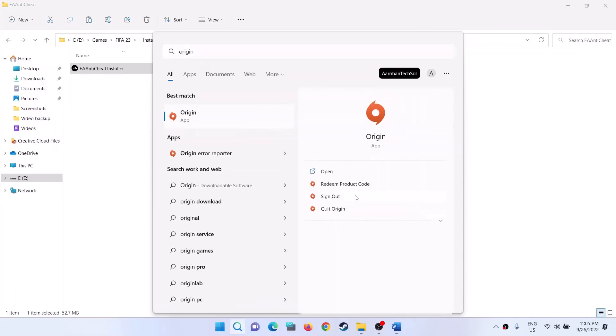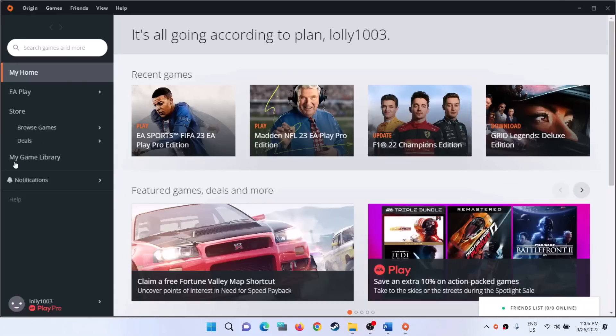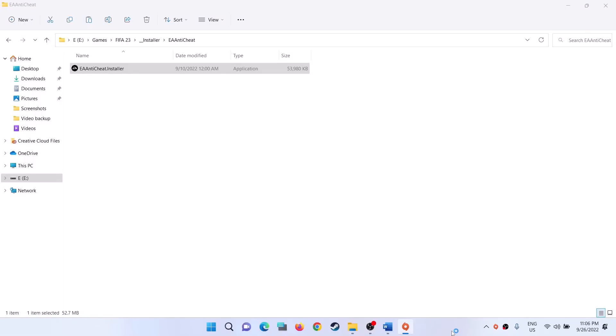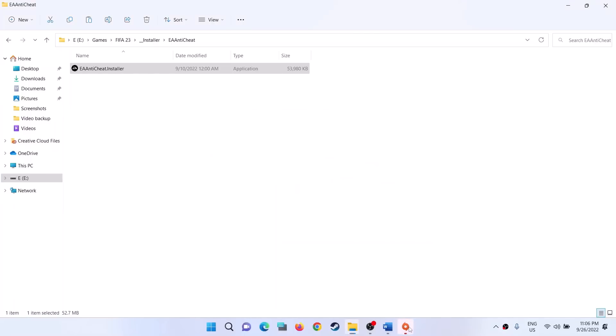Go to Library, click on FIFA 23, and click Play. You will see a prompt to Reinstall EA Anti-Cheat - click Reinstall EA Anti-Cheat. It will successfully install EA Anti-Cheat and prompt you to relaunch the game. Close that window and launch the game.